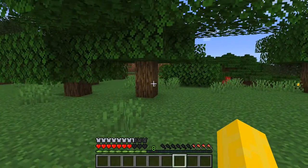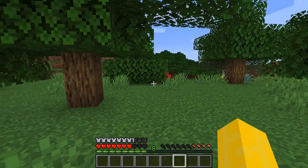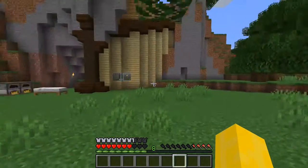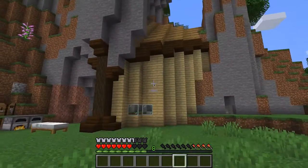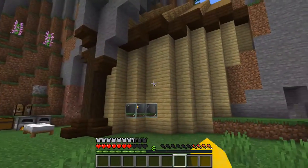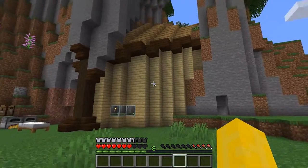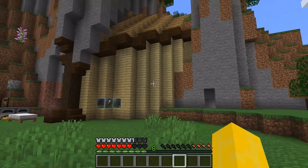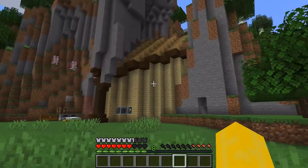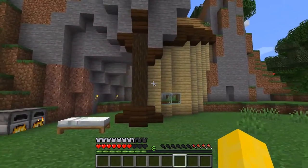Alright everyone, welcome back. I've just been on the longest mining session ever. But before I get onto that, I just want to show you the update on the house here. Birch logs definitely didn't work out guys. So instead of just adding lines like I said before, I totally removed it and put in birch planks. It still doesn't look as good as I wanted to, and it isn't done, so don't worry guys. I will be changing it up a little bit next episode.